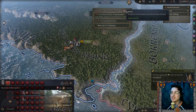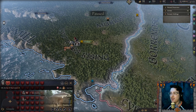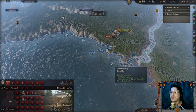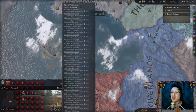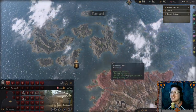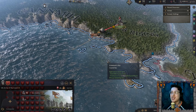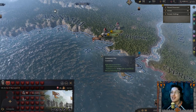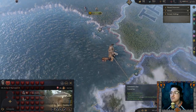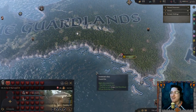Get out of my lands you raiding bastards! I'm only being raided for a couple more months but still — just the fact that they had the audacity to jump into my lands. This is why we are the Guardlands. We are the first line of defense against the onslaught of the reavers and raiders of the Iron Islands. Never again sully my lands with your filth.